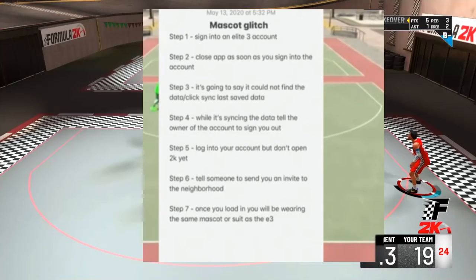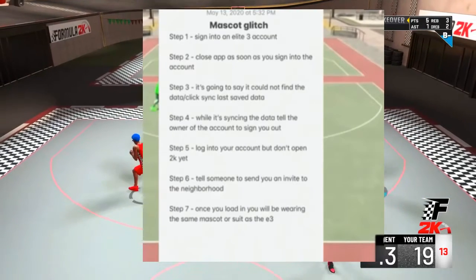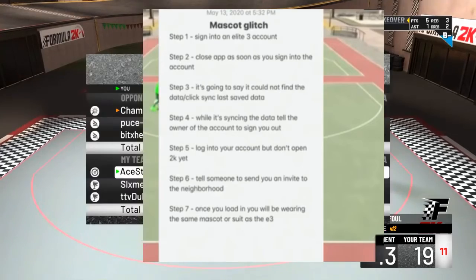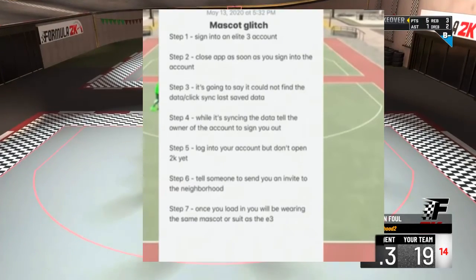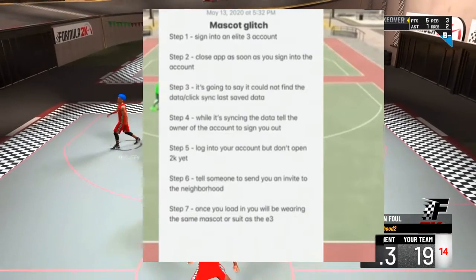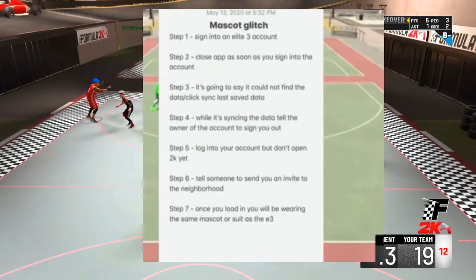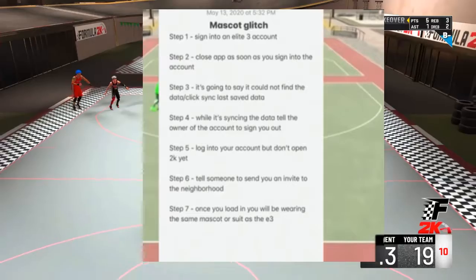And then step 3 — it's going to say it could not find data. Something like that. And it would say save data. That's gonna be step 3. It saves on the screen y'all.